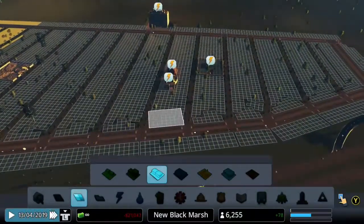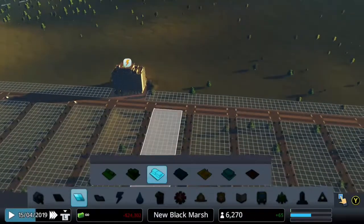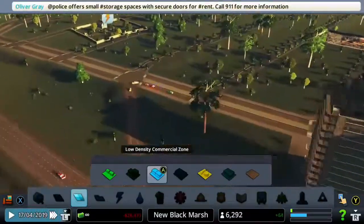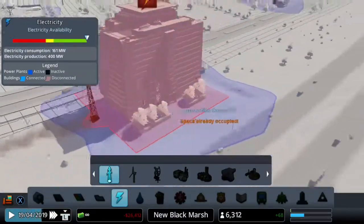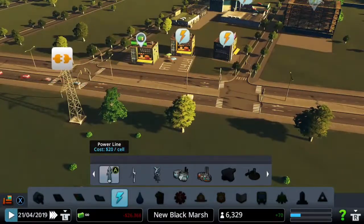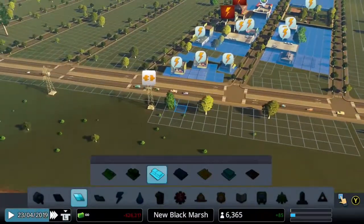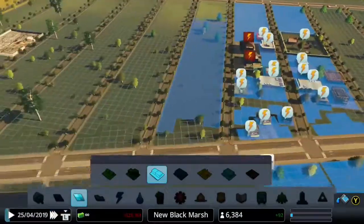Now we're going to add a few commercial zones because demand is very high — we'll do a few rectangular areas. We'll connect the power line from here to the hospital — one, two, and that's done. Connect it around here and that should do it. The power's not working because there's not a good connection due to the range. We'll add a bit more commercial zoning here using the fill tool to help out.